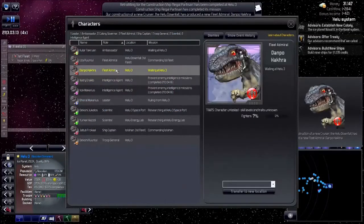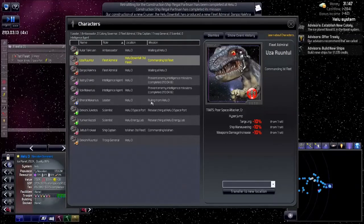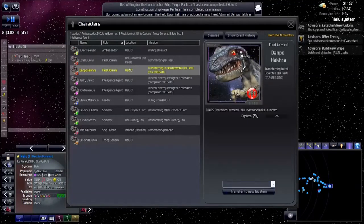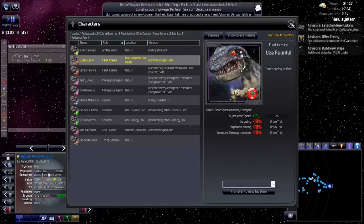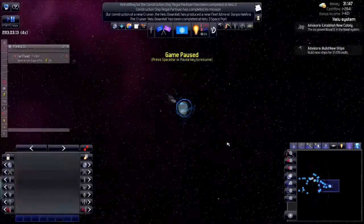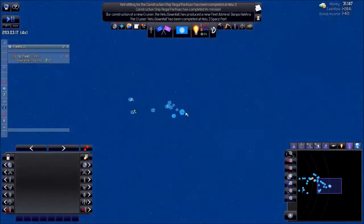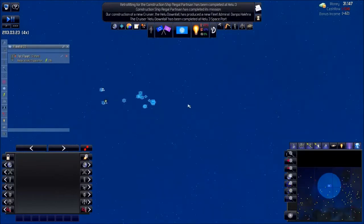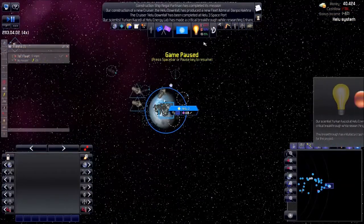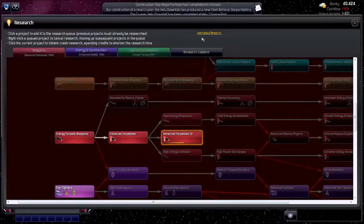Why are you going into the fleet admiral business if you don't know how to command a fleet? This sucks. Whatever. My fleet is actually ready — and we got improved shields now. I'm flying through everything. My research station is done for. What about my construction ship? Oh, it's done.